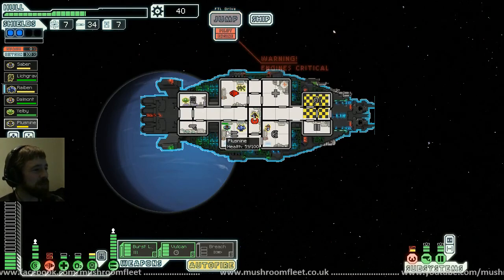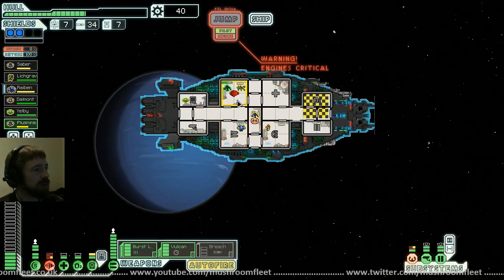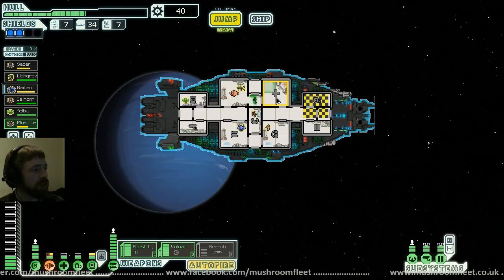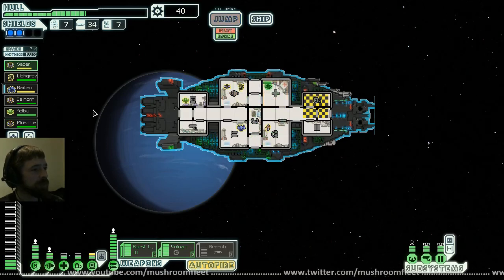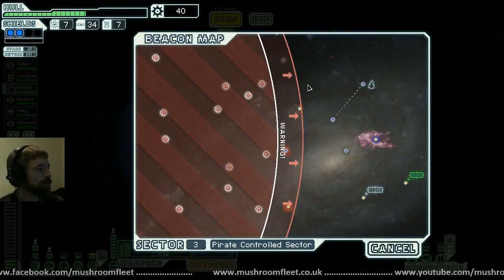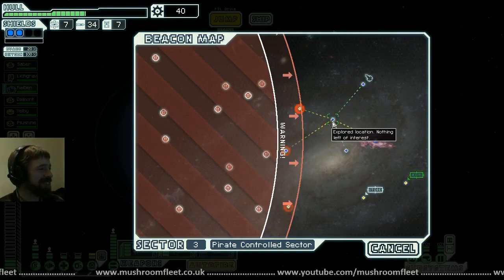Everything's screwed but we're fixing her up. Plus Nine should probably sit in engineering and help with repairs. Ryban and Saber — report to the medbay. Back on station. Jump jump. Now we've got to get back — this is going to be fun.